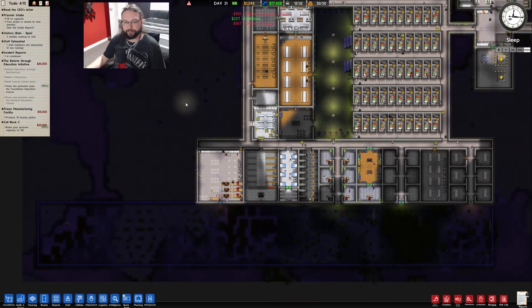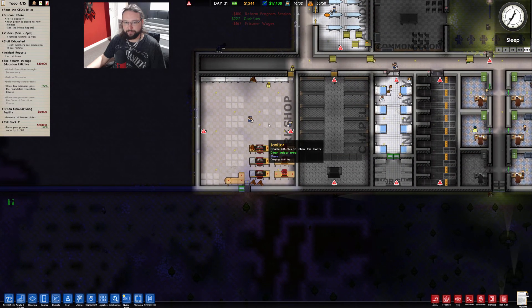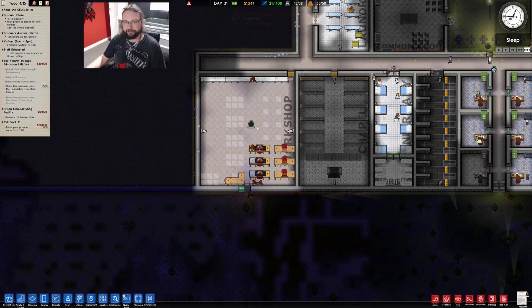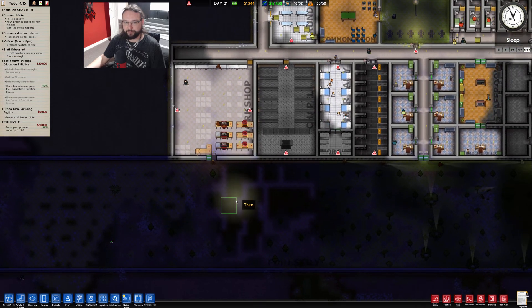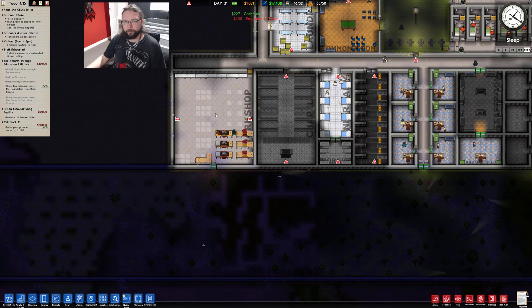We just need to speed the game up, so I'm going to need more cash. The forestry is going to be putting logs in here, so we're not getting as much cash from the forestry as I'd really like. But they're going to be making licence plates out of logs, so yeah.